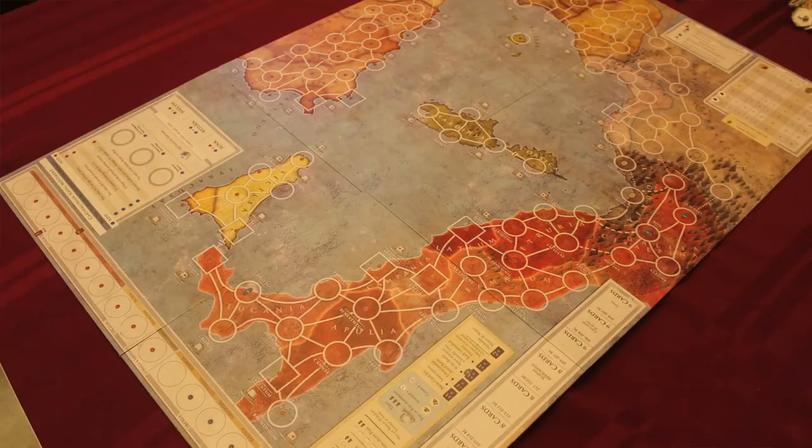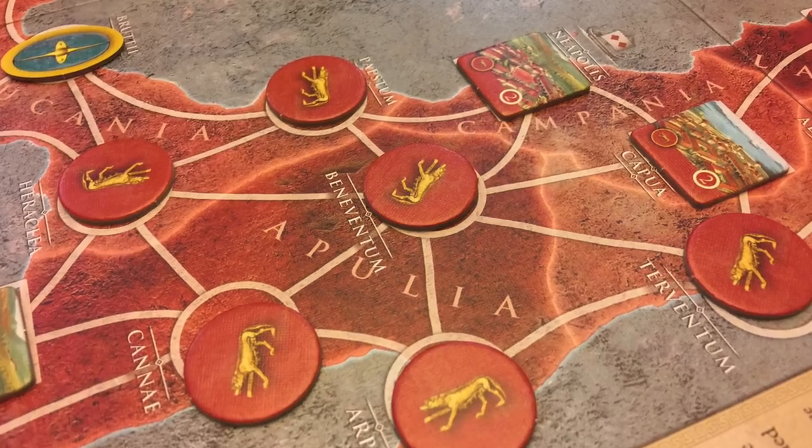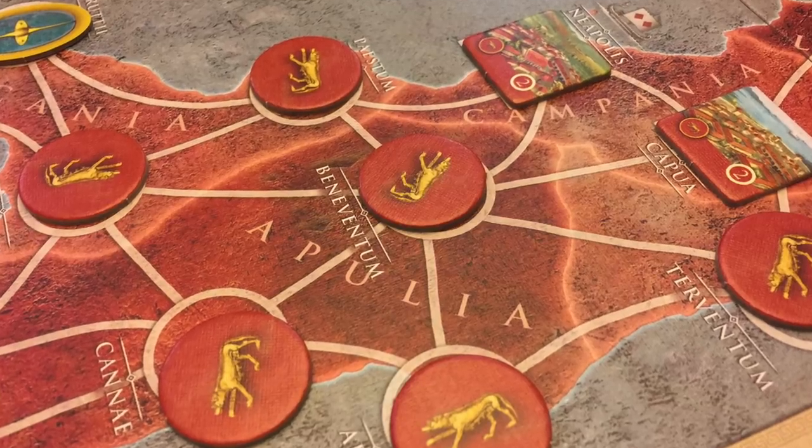This is a two-player game in which one player takes on Rome and the other player takes on Carthage as they battle for supremacy during the Punic Wars in the Roman Republic, trying to gain control over the western Mediterranean. Essentially, you've got a two-sided game board depending on the mode you want to play. You've got various provinces scattered around the board — in Italy, in Gaul, in Iberia, in North Africa, and the islands in the Mediterranean.